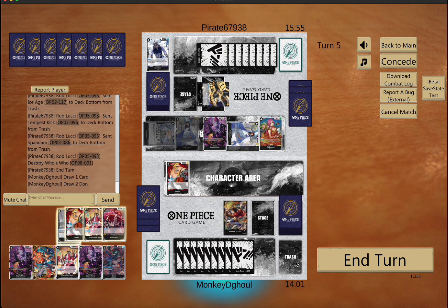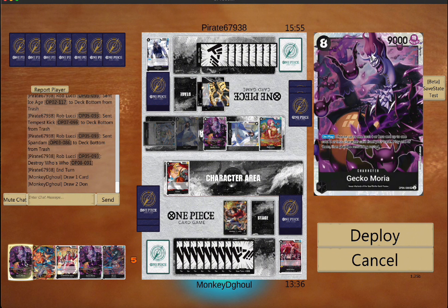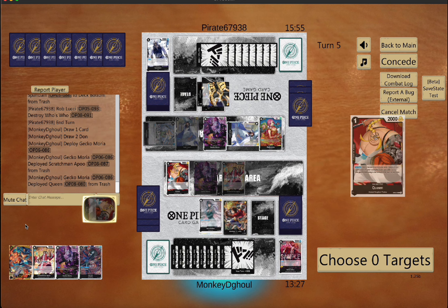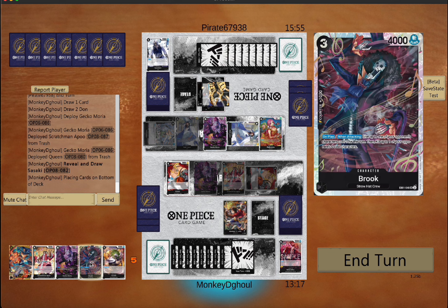I'm debating if I'm gonna drop the Sabo or if I'm gonna drop the Gecko — I don't really love what I have in my trash. The blockers don't really do much because he's just gonna get them off the board with cost effects. So I end up doing the Gecko — I get a 1K blocker, throw the blocker, throw the Queen, then I get the 2K I needed. Perfect.